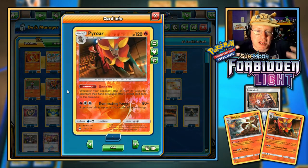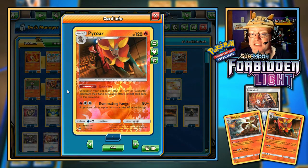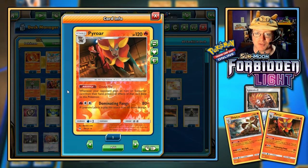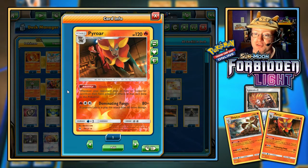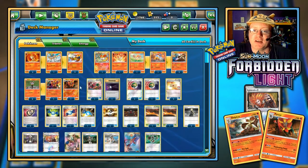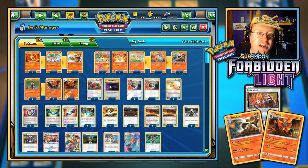Pyroar's ability is Unnerved: whenever your opponent plays an item or supporter card from their hand, prevent all effects of that card done to this Pokemon. That counters things like Enhanced Hammer and Guzma while it's on the bench. Its attack, Dominating Fangs, costs one Fire and two Colorless and does 80 damage — plus 60 more if Lysandre Labs is in play, for 140 total. Add the burn for 200 damage. I've got two Pyroar and three Litleo, rounding out 17 Pokemon.